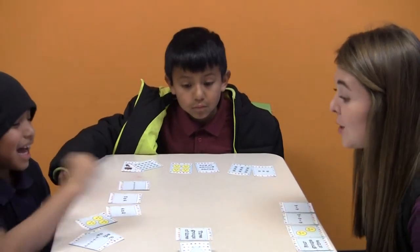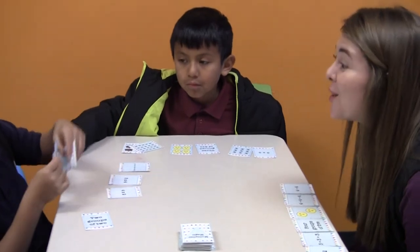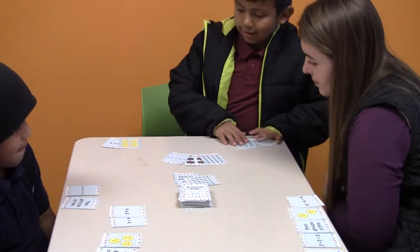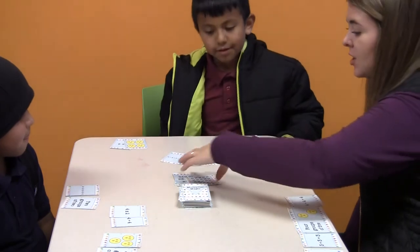Let's play. Check your hand for cards that represent the same multiplication expression. Draw a card from the deck or the top card on the discard pile. If you have a match of at least 3 cards, place them face up in front of you. Explain your match. Then discard a card to end your turn.